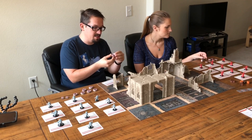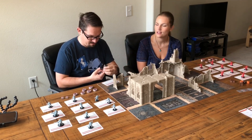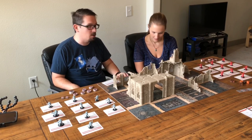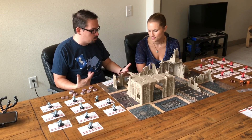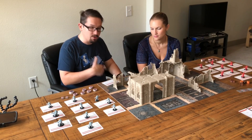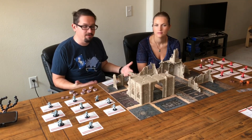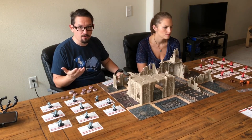We've punched out the octagonal objective markers, and there are rules on how they are to be placed. Then the scouting phase — resolve the scouting phase. Deployment: we'll roll off and deploy our guys one by one. Then battle length: at the end of battle round four, and then you might go to five and six. There are also victory conditions and tactics which we'll go over later.